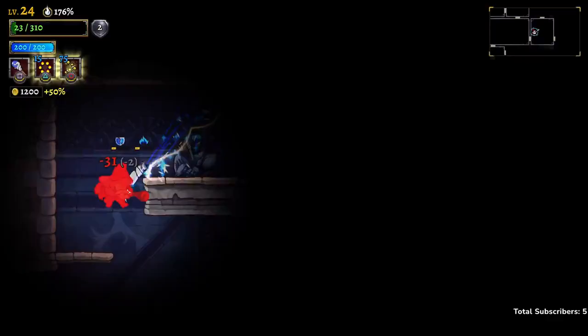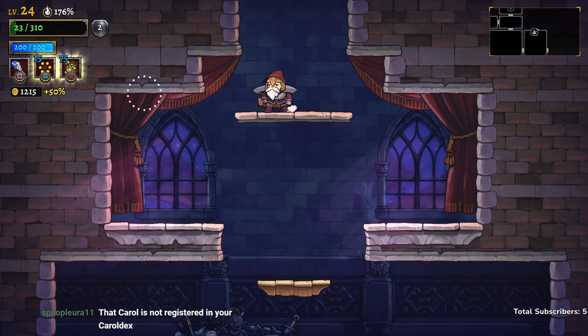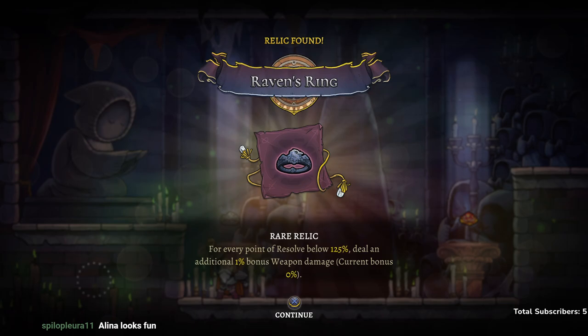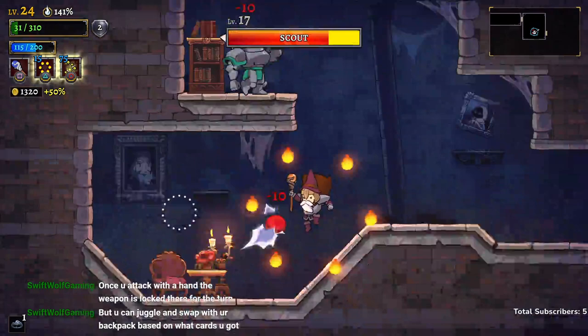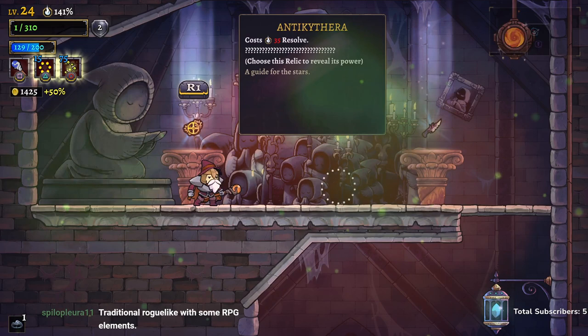It's nice that we can attack through walls with this attack. Gotta really play it safe here. These knives — I always underestimate their range. We'll take raven's ring here: for every point of resolve below 125, deal an additional one percent bonus damage. We need to survive to get more relics to take our resolve down. Oh, we survive at one HP! We get another relic before we die — we get to do some more weapon damage.